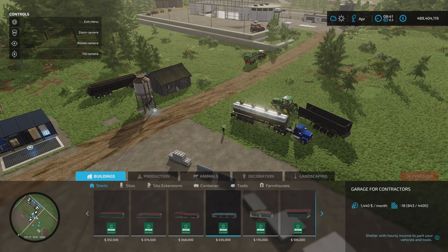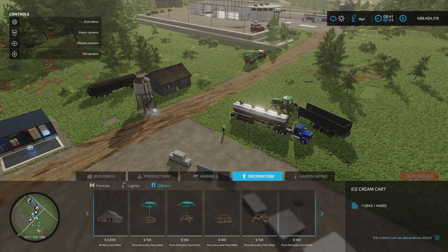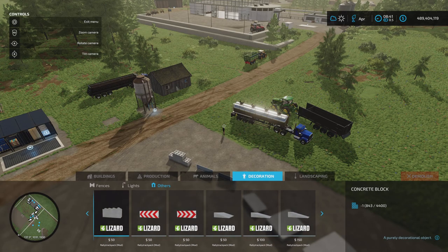You'll find these under build mode and decoration. The pack is 0.48 megabytes download. Each one of these is two slots. Go to decoration, others, and scroll across to there. Blocks are 50, 50, 50, 50, and then 100 and 150 are your prices.